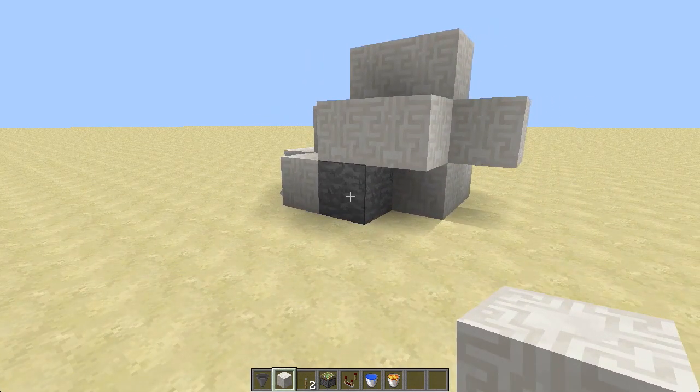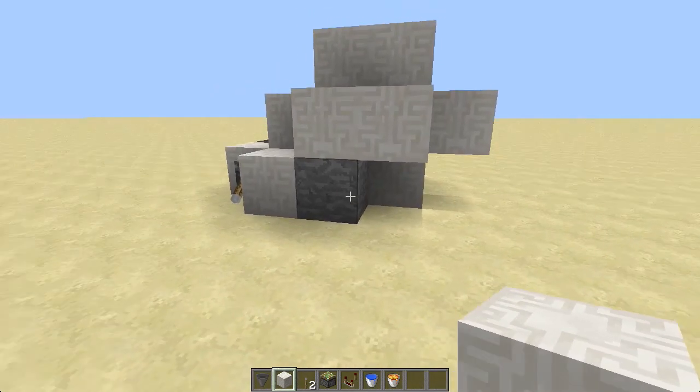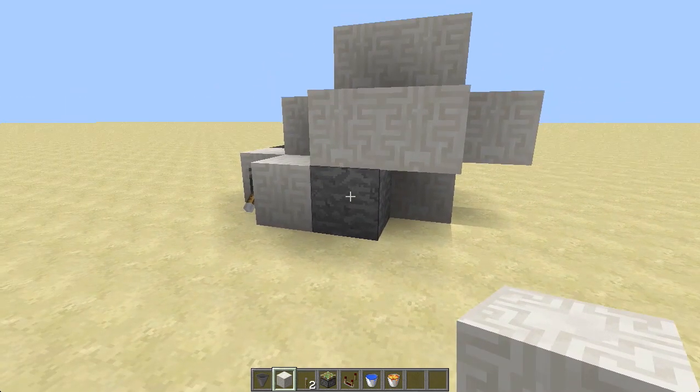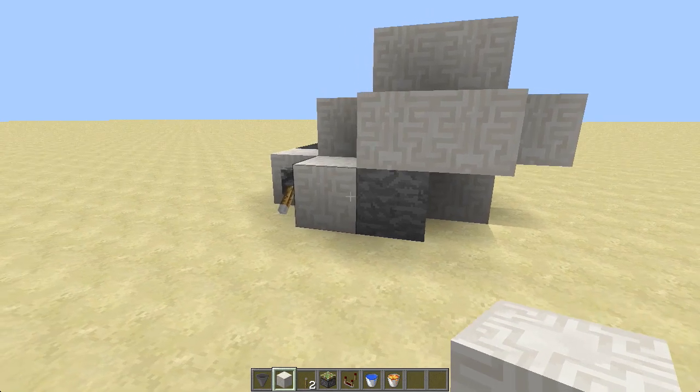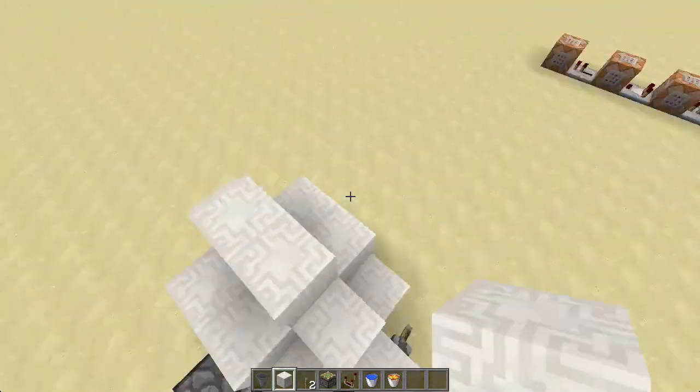So today is a smooth stone generator. It's a little better than cobblestone because it can be broken a little easier, and if you want to you can self-cut it for smooth stone. But otherwise it doesn't really matter what type of generator you make, but this one is really small.